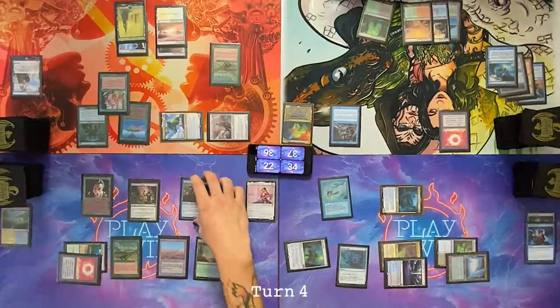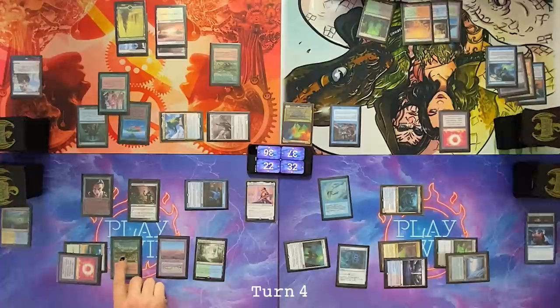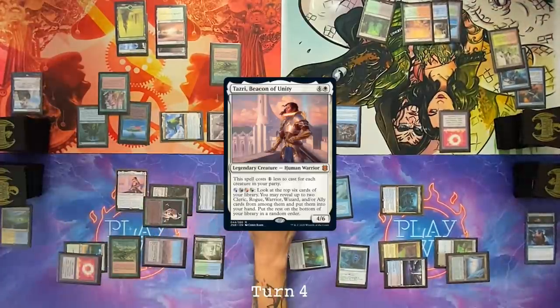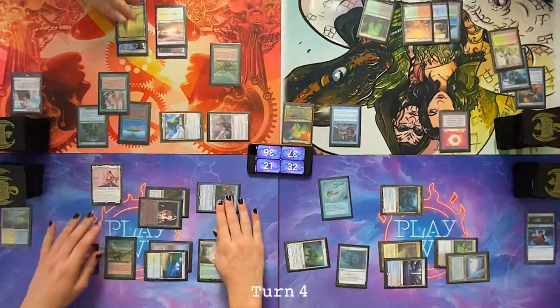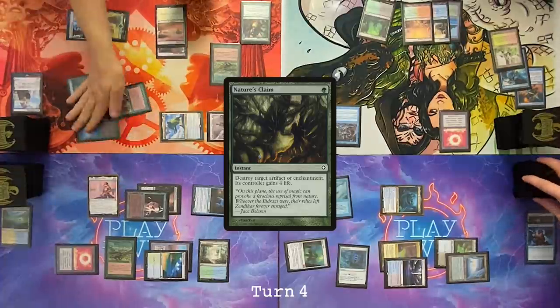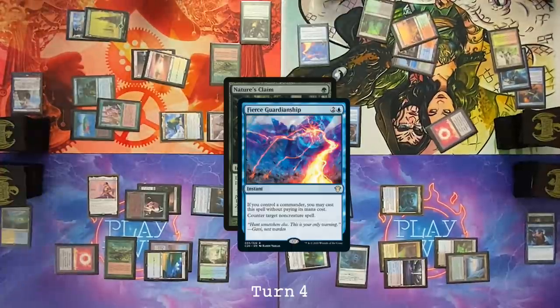Go to combat — send this two at you, Cameron. Second main Carpet of Flowers — target Nate for two white. Exile your land Nate. Two, three, four mana. Cast Tazri. Pay one life so that you may not draw a card. Pass turn. End step, cast Nature's Claim targeting Rhystic Study. Can I draw? Don't you fucking touch that. No you may not. Can I draw? No! I'm going to counter it. Can I draw? Seven for a Nature's Claim.